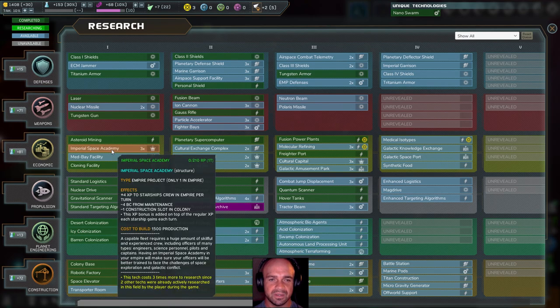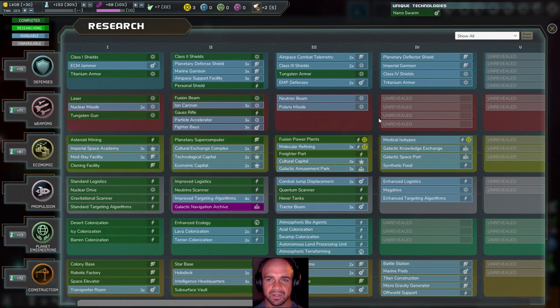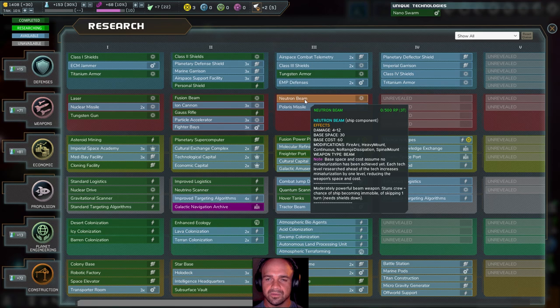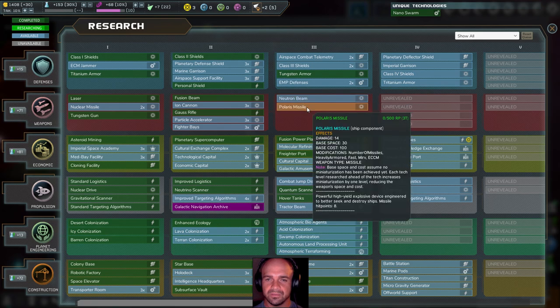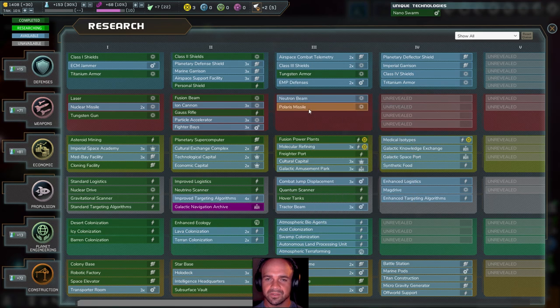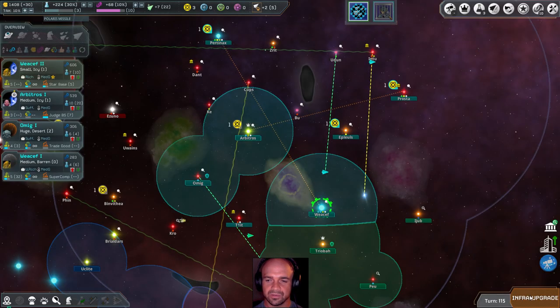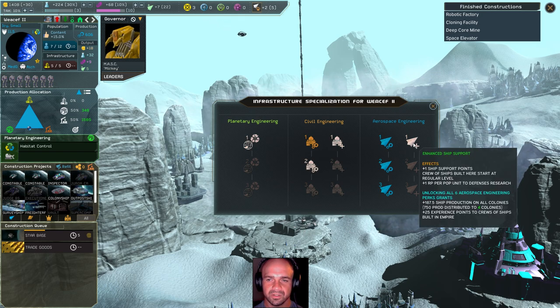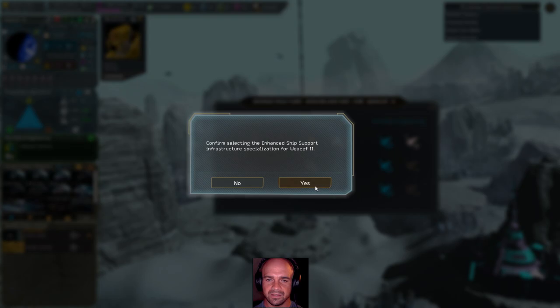Imperial Space Academy — four expedited ships, no. We could worry about something like a neutron beam or Polaris missile. We'll do missiles — the 14 damage, 4 to 12 range. Plus I like the range. Infra upgrade since we're going to be building ships here, so we'll go ahead and add this.